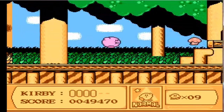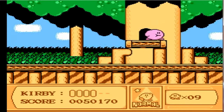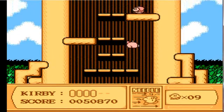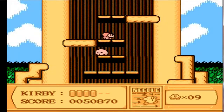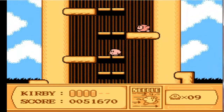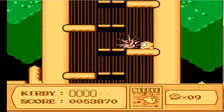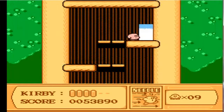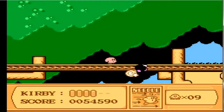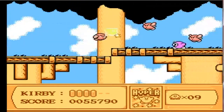If you swallow more than one enemy, you can get like a double star. If you swallow two enemies that have abilities at the same time, it starts a roulette of power-ups and you wind up getting a random power-up, which is kinda cool. There's a new ability here — Needle — which is like a little hedgehog-porcupine kind of thing. Let's get Needle again, and we get Hyper Candy — Sugar Rush! Makes you invincible for a short time. Sugar Rush!